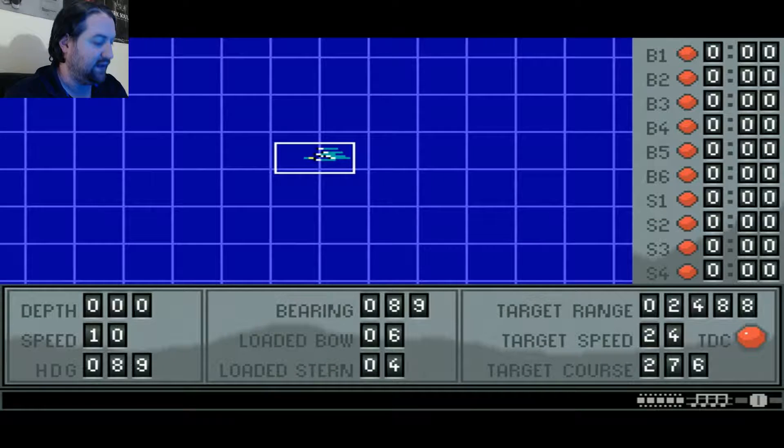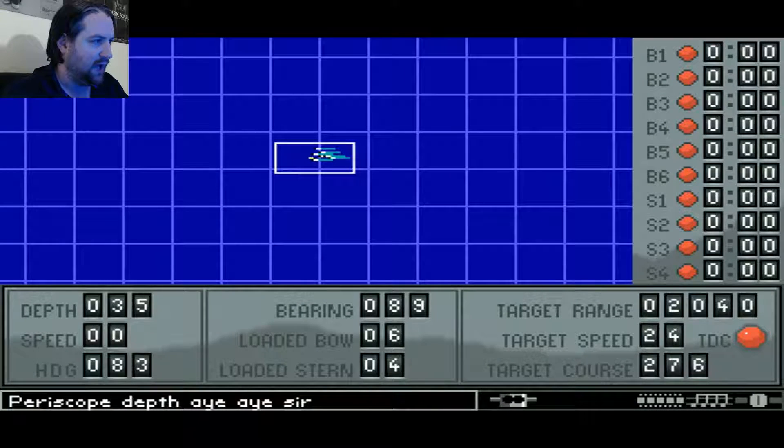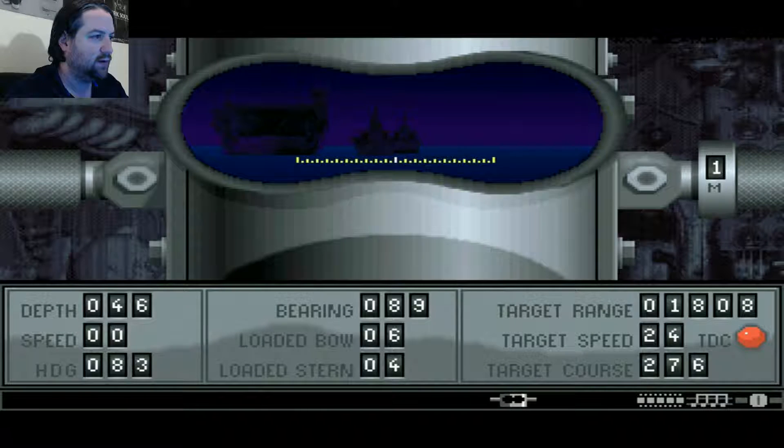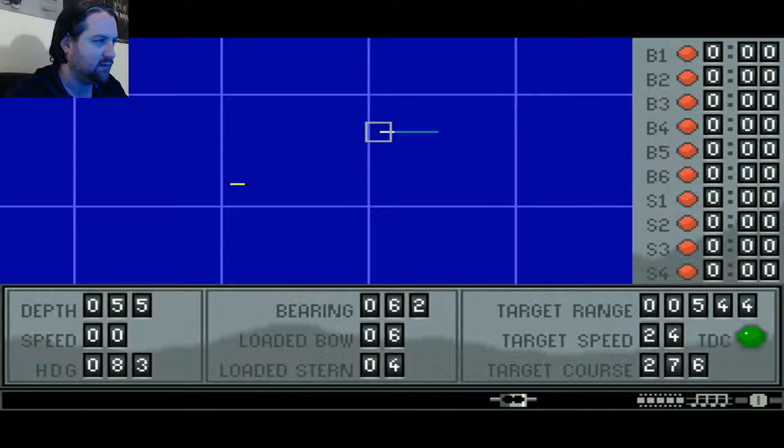Alright, let's say yes to engage the target. And they are right on top of me. Holy shit. Scope up, get into the water. Send a rudder. Oh damn, I hate when they do that - when they put a large target right on top of me. Alright, let's take a peek through the periscope. Oh yeah, that's a carrier right there. We got a good target this time. Great for this first game on here.